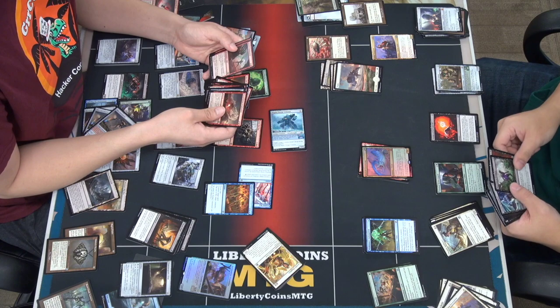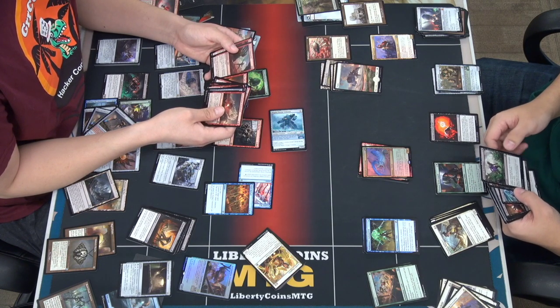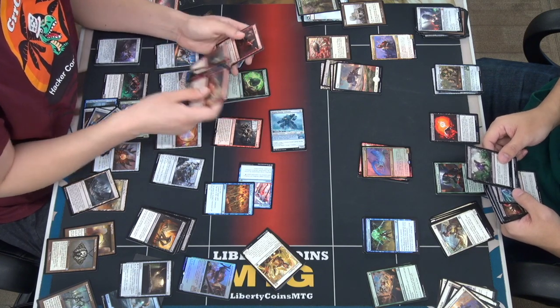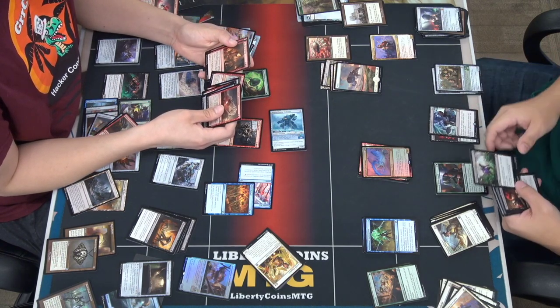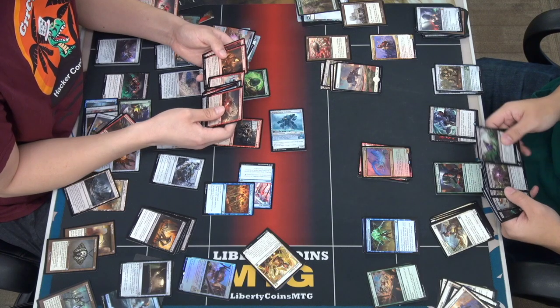As long as you control the enchanted creature, it gets +2/+2, otherwise it can't block. Just target opponent — destroy target land. Okay, that's not that good.